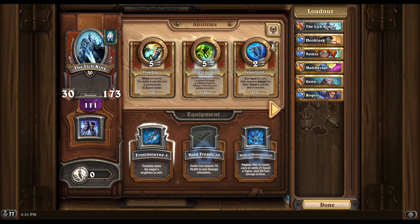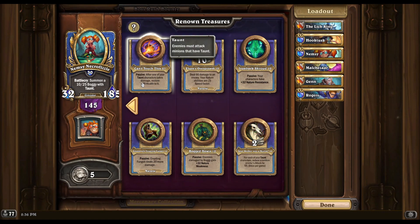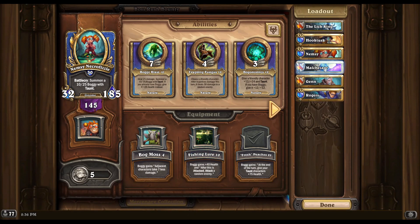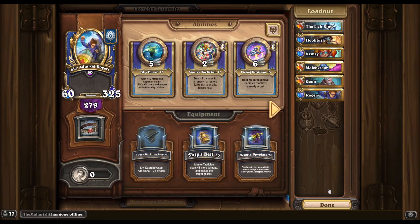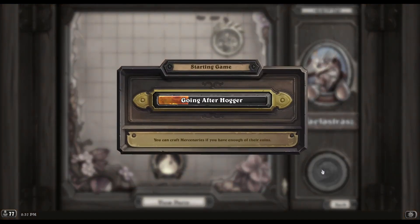I ended up coming up with a comp that uses the Lich King. If you use the Frostworn equipment it will slow the blue adds' shadow shock ability permanently, although that doesn't really seem to be particularly beneficial, so I'm just using the Void Treads — but you could use it if you wanted to if you think that shadow shock going off at a slower speed is beneficial. I'm using the Prop Knife on Hook Tusk, Fresh Peaches on Nimzi, and you want Can't Touch This as high as you can get it — up to 500 is relevant.